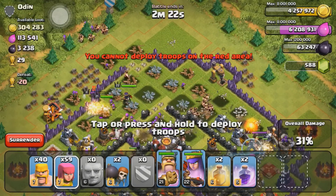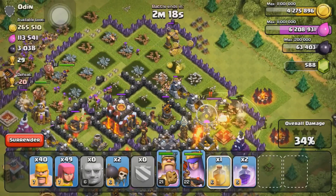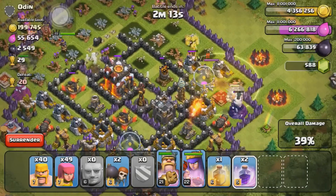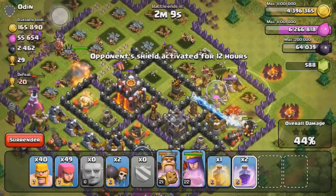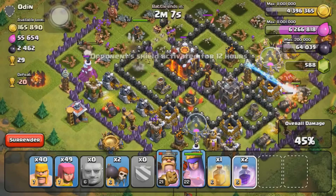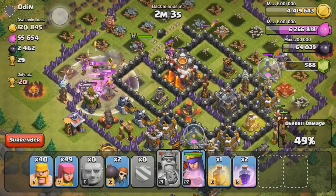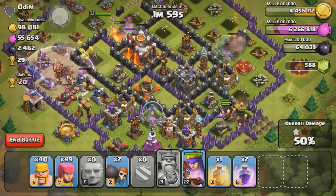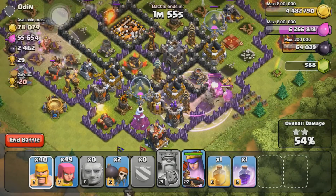As you can tell, this guy had a pretty decent base for a Town Hall 10 — still pretty rushed, but he did have level six and level seven wizard towers and level seven teslas. Obviously he's pretty inactive though, so we didn't really have to worry about his inferno towers other than the fact that they have hordes of health.